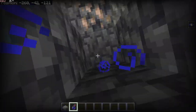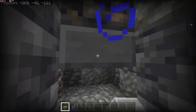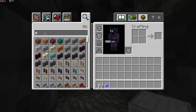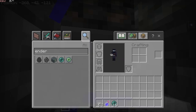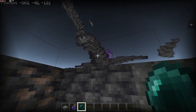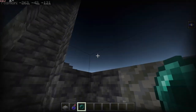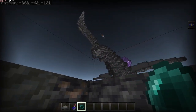Number 2: Slab X-Ray Glitch. Dig out a 3x3 area and place slabs on all the top blocks. Grab an ender pearl and throw it onto the middle block, then look up. Look, it's an amethyst geode. It's best to do this x-ray glitch really far down.